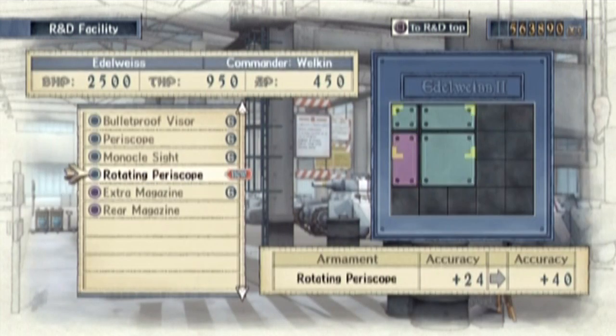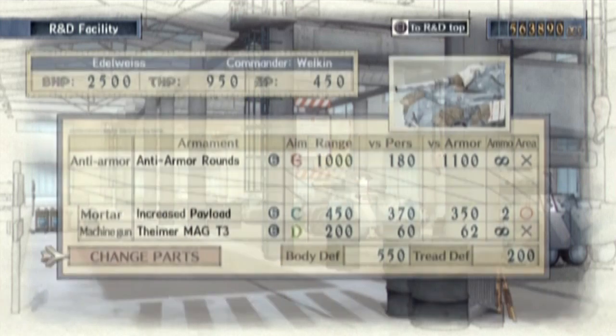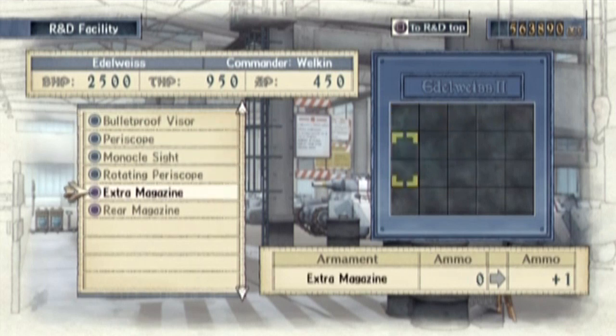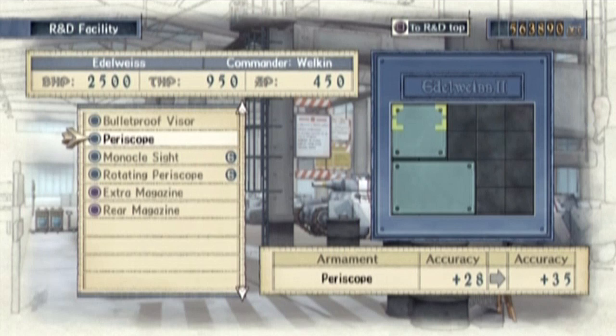Oh, and that's the other thing — when you get that huge upgrade, you get more space to add extra parts. I'm gonna have to move some stuff to get this in there. To remove parts, just go over here and select whatever part you want to remove, then hit circle — that's it. Very easy to change out parts. I'm gonna go ahead and add this and get the rotating periscope. 28 accuracy. Jeez.